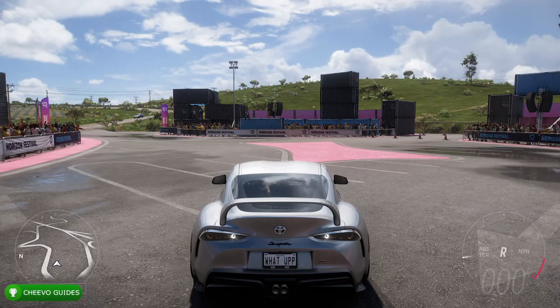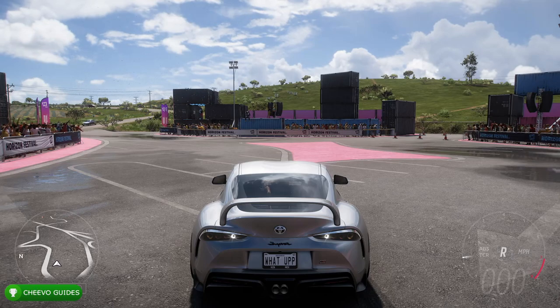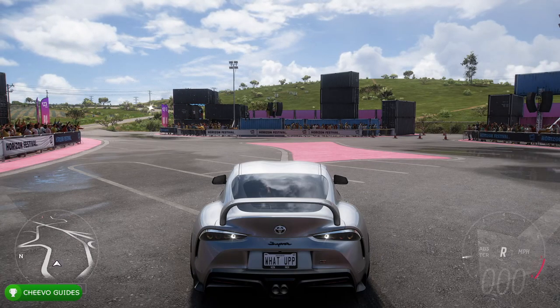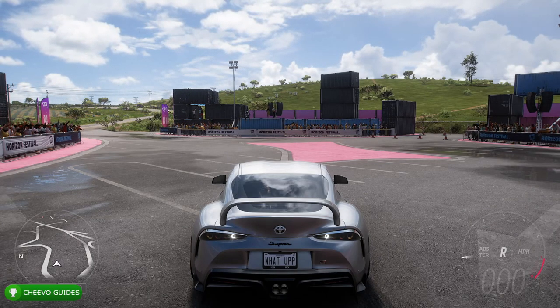What's up guys, this is back here again with another achievement guide. Today we're going to be focusing on the album cover achievement in Forza Horizon 5. To unlock this achievement we must take a photo of the 2021 Mercedes AMG1 for Horizon Promo.